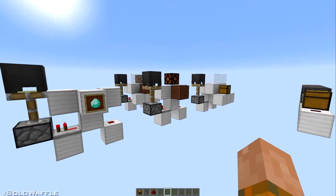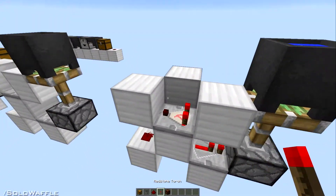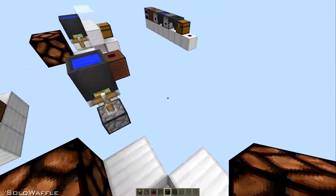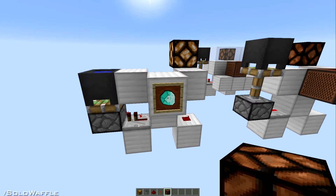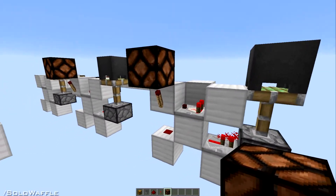Hello guys and gals, Solo here back with another tutorial, this time taking a look at tile entity update detectors. These things are pretty cool in that they can be used for a lot of different applications. The first thing I was looking at was a better version of my last tutorial — somebody informed me that I could use one of these to make a much smaller item frame button.